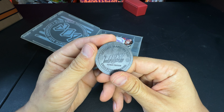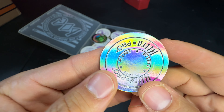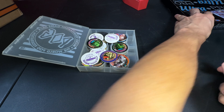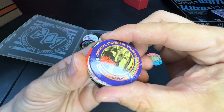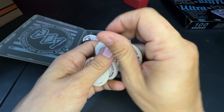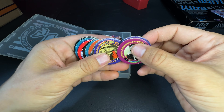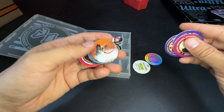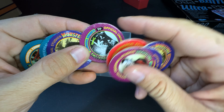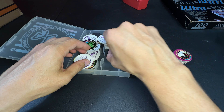Ultra Pro are the guys who made card sleeves and stuff. I got a box of Ultra Pro pog holders brand new from a different purchase. Looking through these piles, I think they're all Slammer Whammer. Let's take a look — we've got what looks like official Universal Monsters pogs, and one Spawn pog. There are also Spawn pogs — I think there were two different versions. These look like they've been played with; you can see the worn edges.